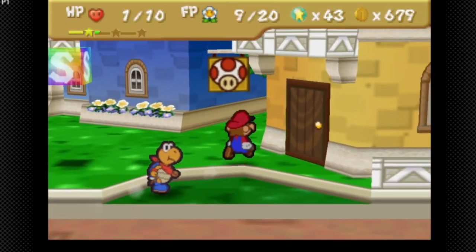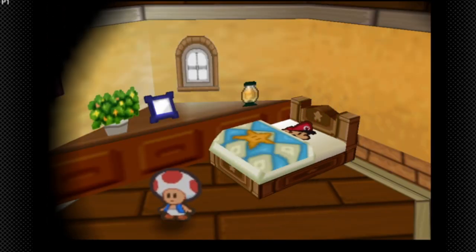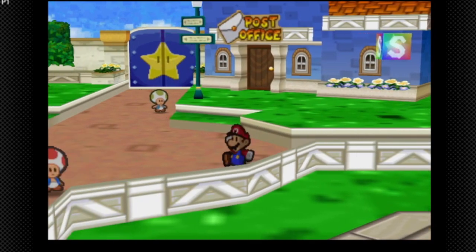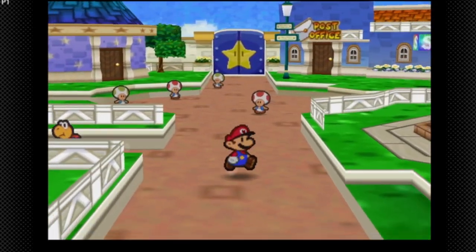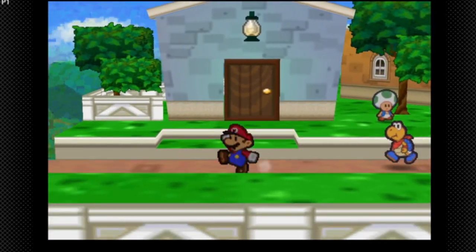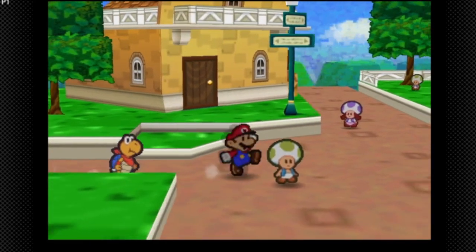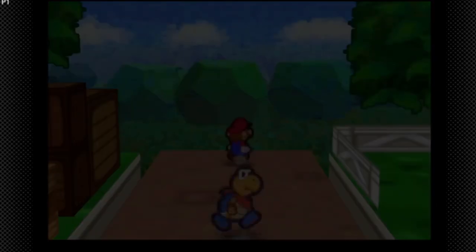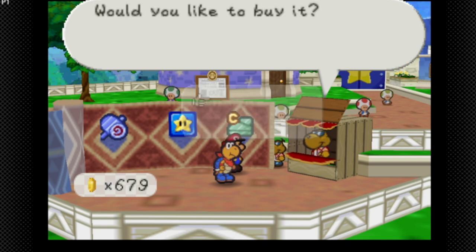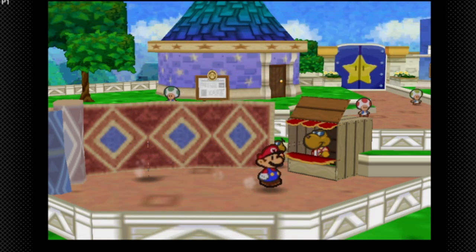We're gonna heal now because I don't want to use more peril strats — one hit and we'd have to use the life shroom. Let's check if the badge shop is open. It's a little awkward without Speedy Spin — you have to go down two screens then come back, which is how speed runners handle it if Speedy Spin doesn't spawn. We're going to buy Jump Charge, Group Focus, and Spin Smash — those are the badges we can get at this point in the game.